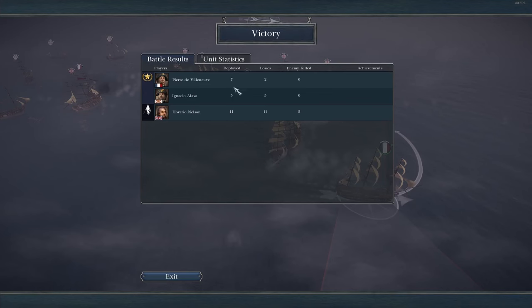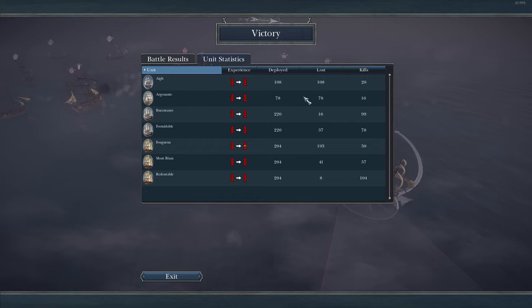We have 12 ships to their 11 — which is really not good for us, because the British ships are so much better. Nelson is like a 9-star Admiral compared to Villeneuve and Ignacio, who are basically nothing. Let's see who did the most — I would love to see the Spanish numbers. The Redoubtable killed a lot — the Redoubtable really put in a shift. Villeneuve shifted quite a lot too. I think we just did really well. I can't believe it — I am absolutely thrilled with that result. I am so happy right now.